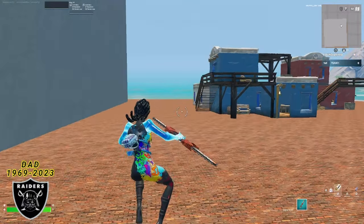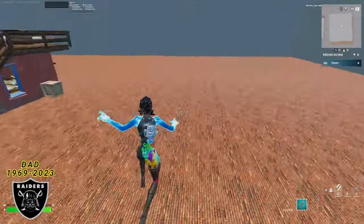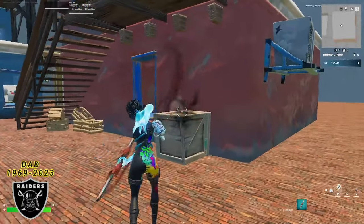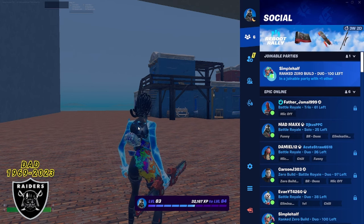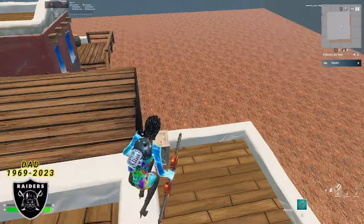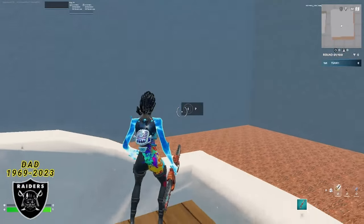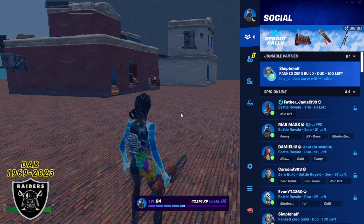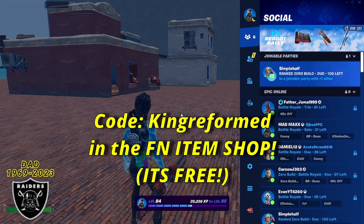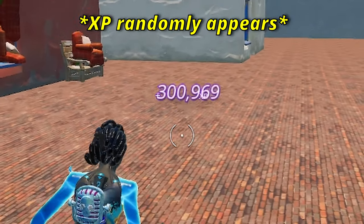That was another huge chunk — this is easily the easiest XP you could possibly be getting after just sitting here AFK for a few minutes. For the fourth XP boost, run over to the red building and the fourth XP button is right on this cardboard box. We joined this map at level 79 and now we are pushing level 84, and there's still one XP boost left. For that final XP boost, mantle up onto the rooftops, go over to the red building, and in the corner off the edge you'll see that final XP button. If this video helped you out, don't forget to like, comment, and subscribe to get entered into our next giveaway completely free.